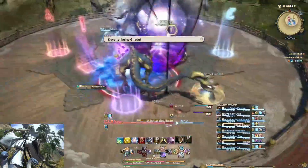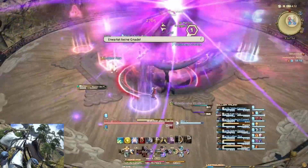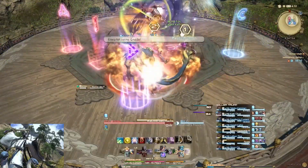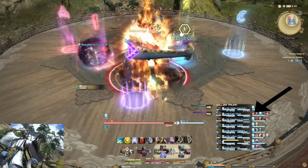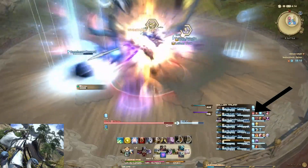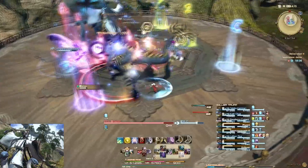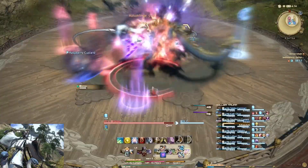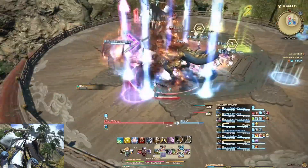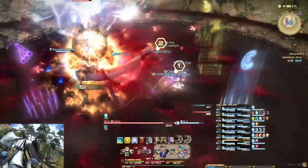Nun kommen wir zu einer Tank-Mechanik: Wächter des Flugs. Hier sollte der Main-Tank, der gleich diesen Debuff bekommt, die Aggro an seinen Tank-Partner übergeben, damit dieser dann den Tank-Buster annimmt. Weil der Tank mit dem Debuff darf nicht den Tank-Buster abbekommen, sonst kommt eine große Explosion und kann zu einem Wipe führen. Hier sollte man schnell reagieren nach dem Cast.